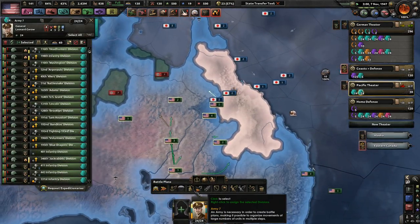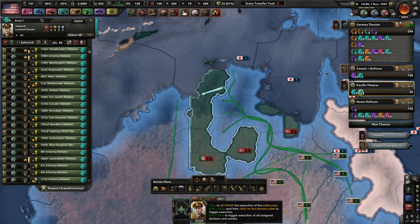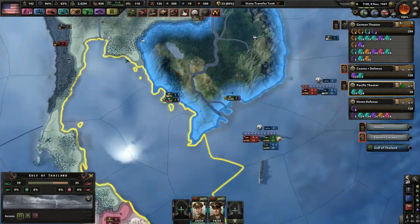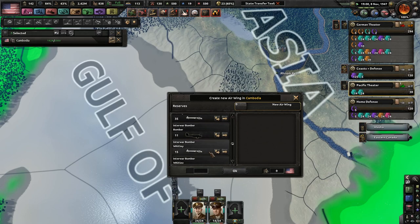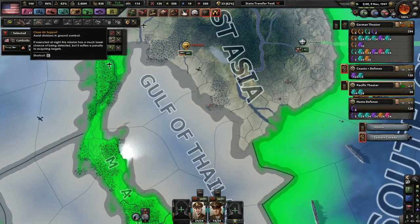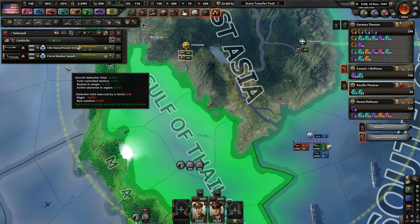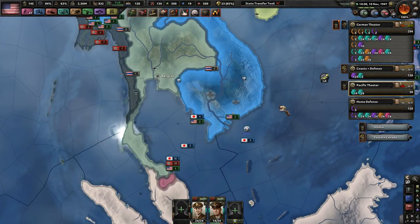It looks like some of the guys have reorganized themselves over here, and they're just going to have to be quashed. Squash them, my boys. Japanese — I've almost taken all of this area. There are a lot of divisions there. How are we not capitalizing on this right now? Heavy fighters, very good. Get some naval bombers — some naval action in there. Oh yeah, just go ahead and bomb the living hell out of them. I'll probably keep those planes there for the rest of the time.